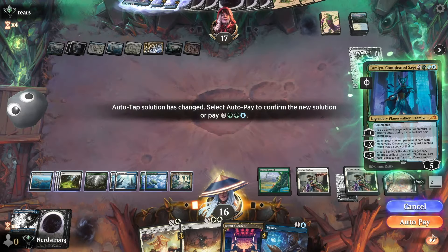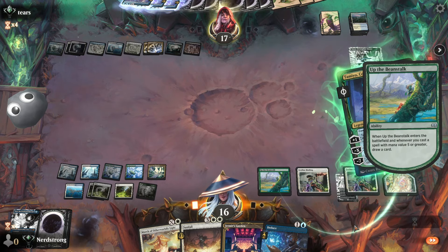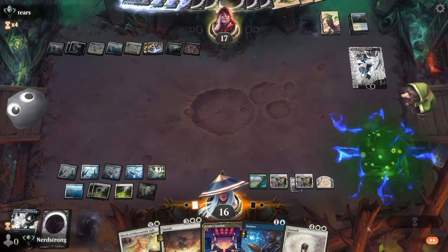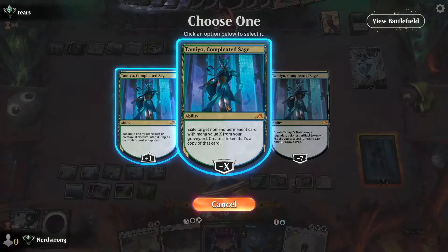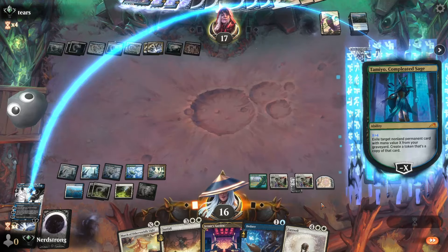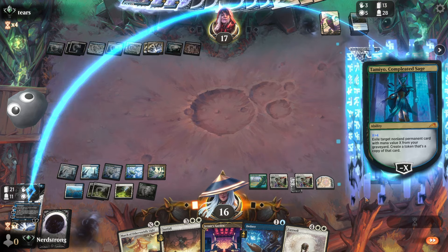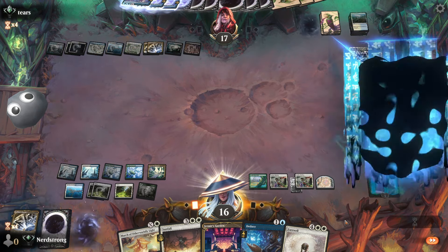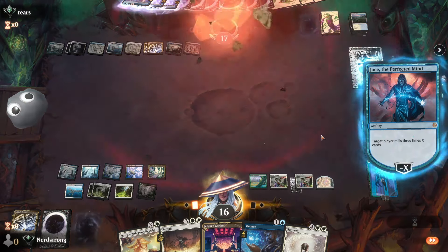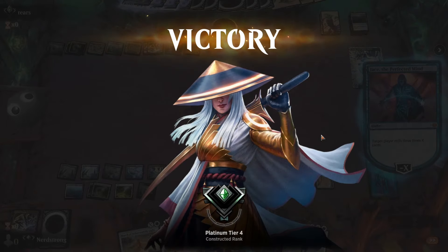Play it Tamiyo, full cost. Draw a card from Up the Beanstalk. Hey, that's a good card. Alright, so we're gonna go minus four to go get Jace back. And now we eliminate you. Yeah, you saw it coming. That felt good. That felt real good.